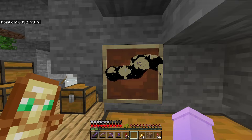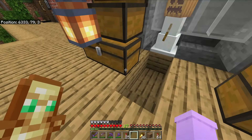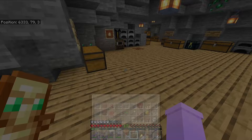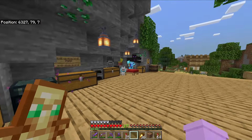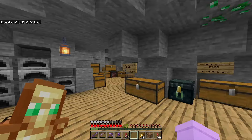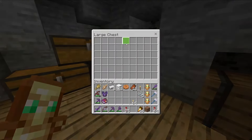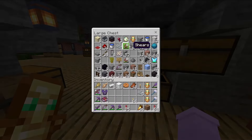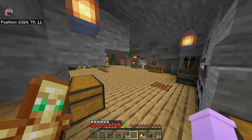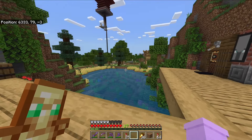Over here there's a map of the end islands, a snow farm, and this is my expanded storage because eventually I ran out of room. Nothing ever ended up in here really because we quit. That's my base - pretty nice, pretty chill.